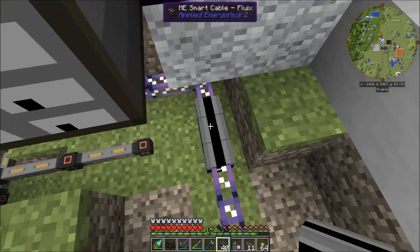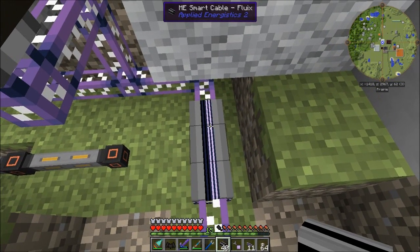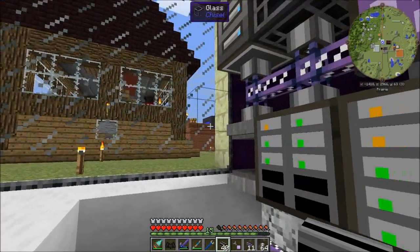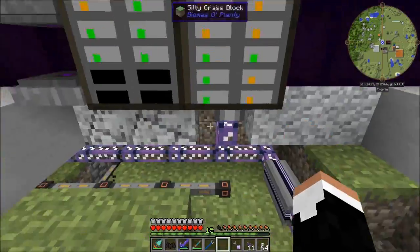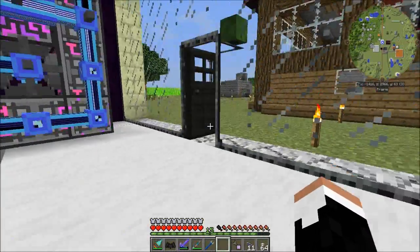Pop that in, and yeah — we've got two dim and two bright, so six channels currently in use. This thing is currently operational. We can access our entire ME network, but that's no surprise because everything here is physically connected. The only thing we've proven is that we're transmitting power. Let's prove that we're actually transmitting data.